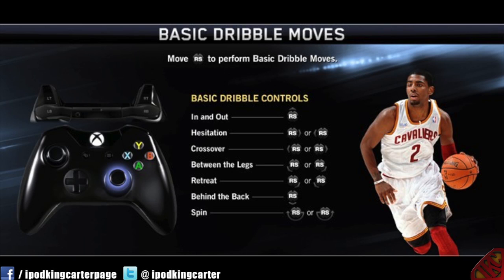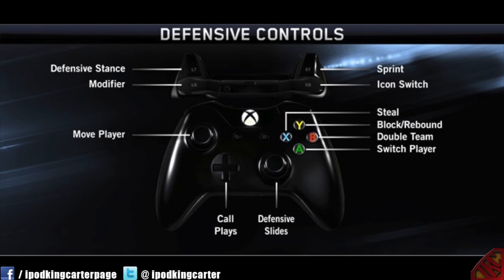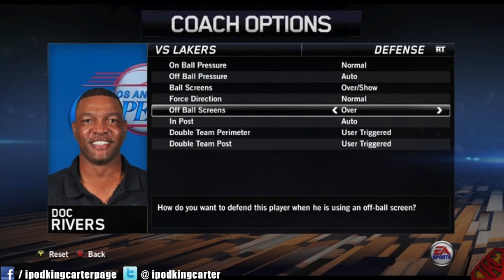Now you're looking at some screenshots real quick showing you guys the basic dribble moves and stuff. I just wanted to add these screenshots into this video so people can take actual screenshots on their cell phones, so when the game drops they'll know what to do. The one thing that I do like is the signature dribble moves — adding in the modifier to do actual signatures for every different type of great ball handler in the league is awesome.